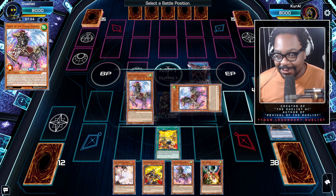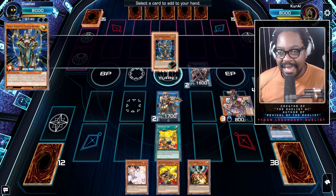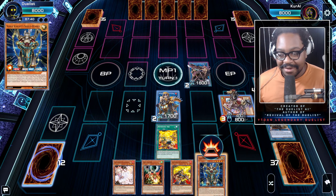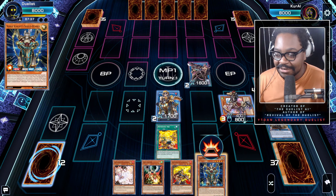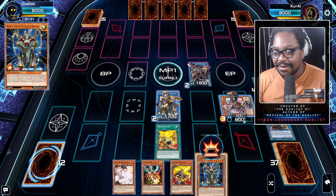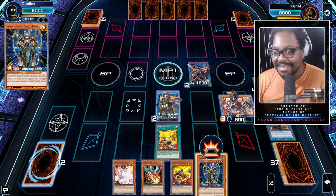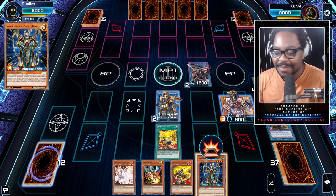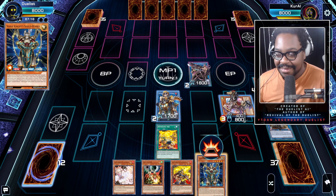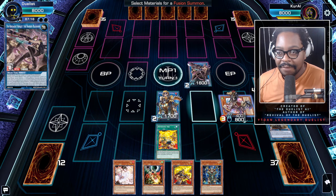We use our normal summon to bring out Horse of the Floral Knights, whose effect activates on summon to let us add a Light Noble Knight card from our deck. We've added Noble Knight Shield Bearer. Don't activate the effect yet — Noble Knight Shield Bearer's effect lets us search a level six Beast Steed that we can special summon when we have a level two monster on the field. This is another omni card that works within our combo, so let's use our fusion.